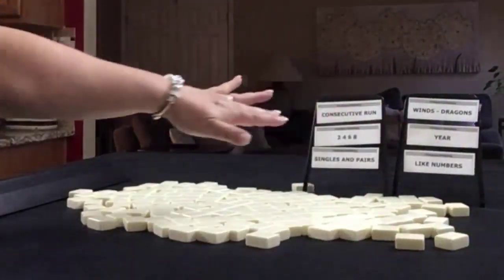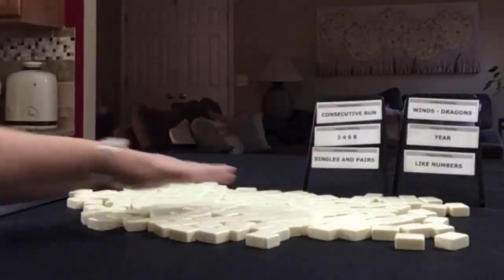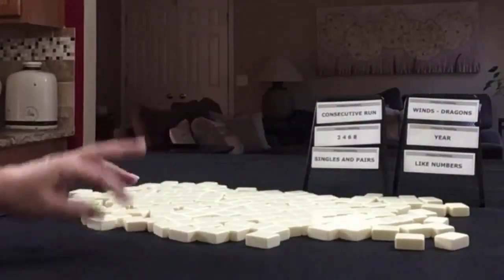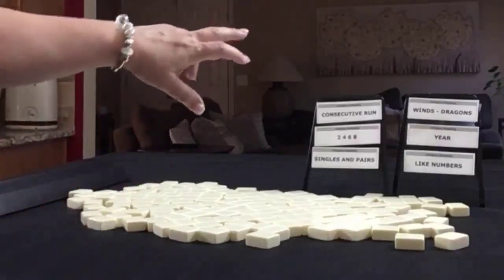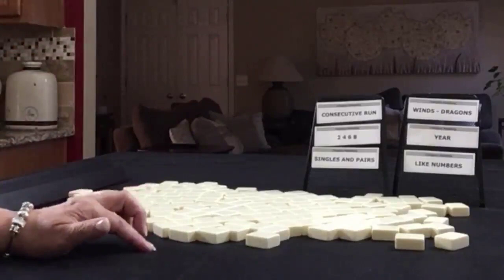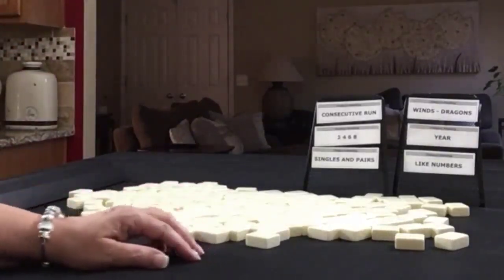We're going to force hands in just these categories. We're going to do three random pulls, so we'll have an opportunity to play two hands for each pull. We'll alternate between player one with 28 tiles and player two with 27.